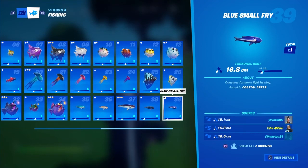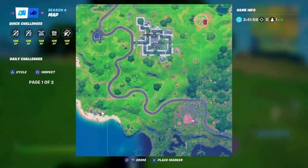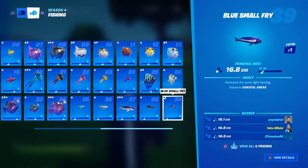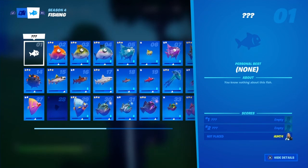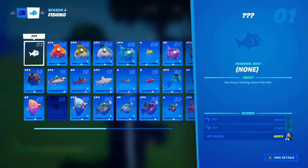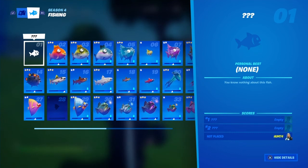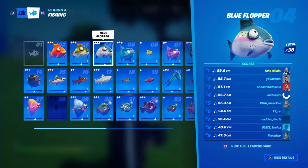The blue small fry, last but not least, is found in coastal areas. That's all the fish! I hope this helped you find them all. There is technically one fish — fish number one — that nobody's really gotten yet. It might be a Midas flopper or some kind of mythic flopper.